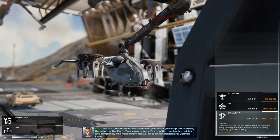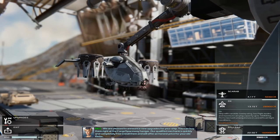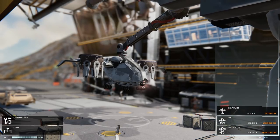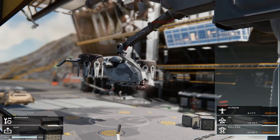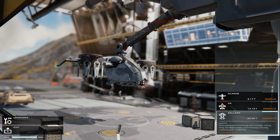You can also purchase other ships. We don't get a preview directly in the hangar, but we can see the ships available over to the side. There are three available right here: the Scarab, the Ox, and the pretty expensive Belenna. That pretty much covers the basics of the game, so let's move further in and get a feel for the gameplay itself.